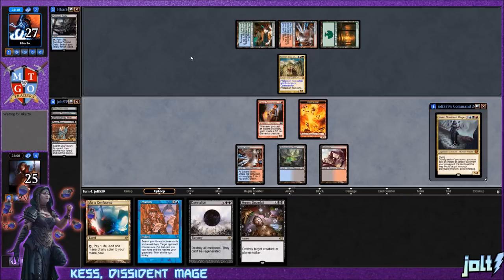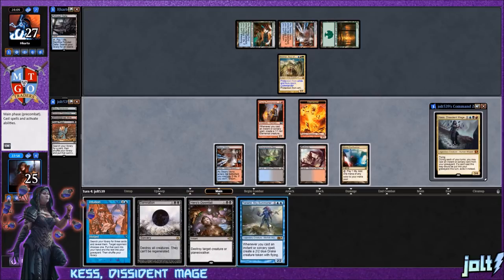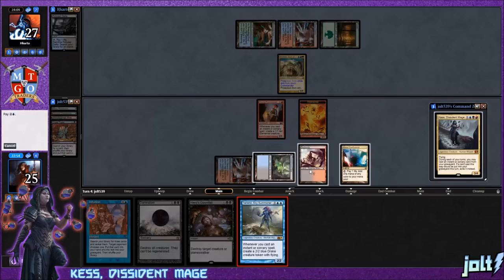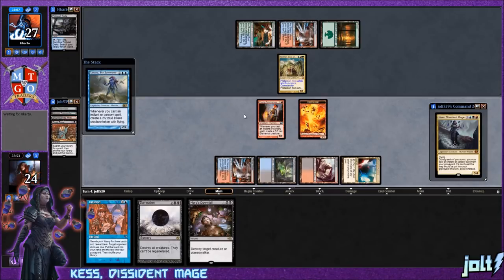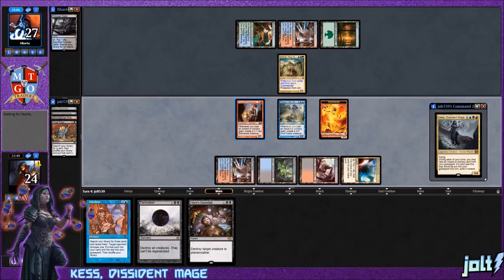We drew Talrand. Let's get down Mana Confluence and then get down Talrand — blue blue, tap Mana Confluence for white. That'll make Talrand happy. We pass the turn to our opponent. We're looking at potentially going for Kess next turn, and we still have Intuition — we can search our library for three cards.